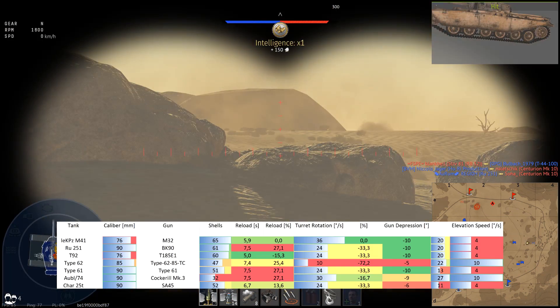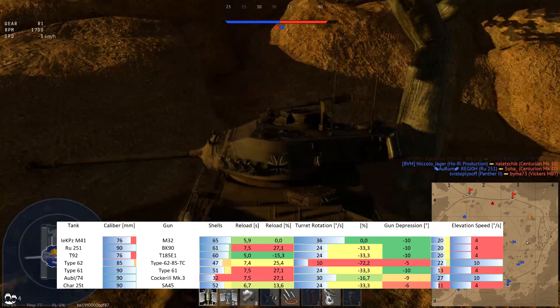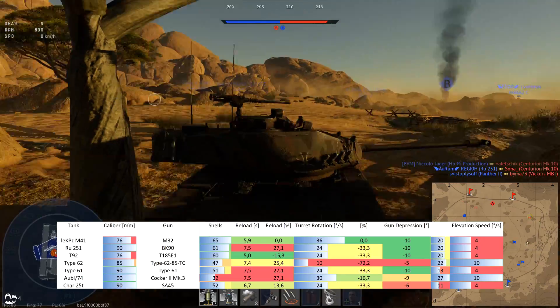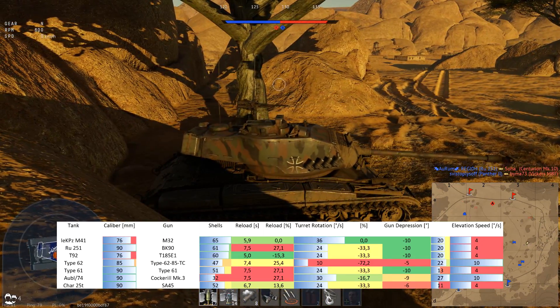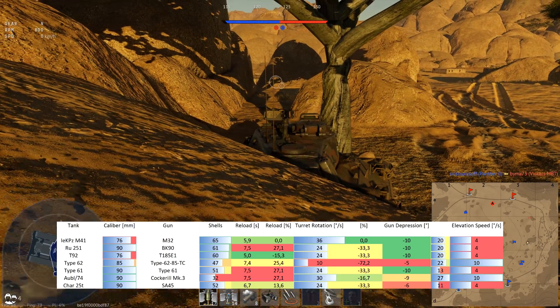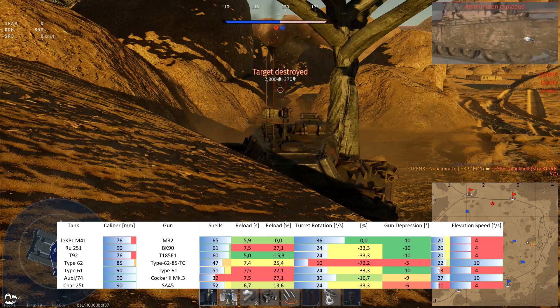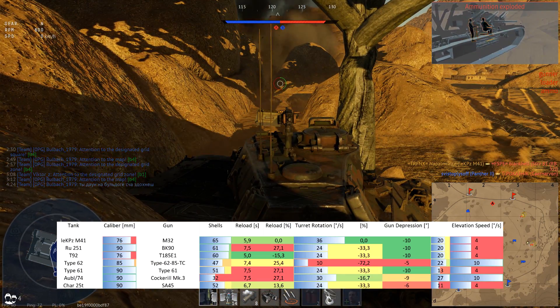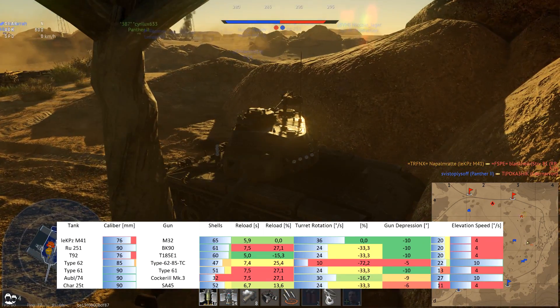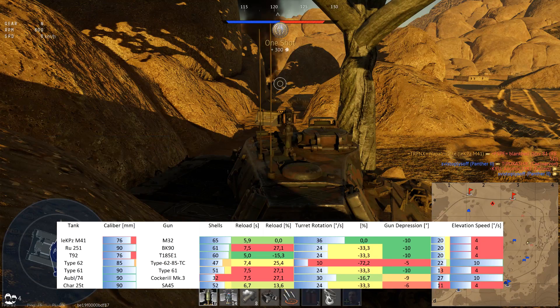The gun depression is joint best in class at minus 10 degrees, with 20 degrees of gun elevation — only second to the AMX-13 74 with its fantastic 27 degrees of elevation. The elevation speed is only 4 degrees per second, but that's okay; only the Type 62 and the AMX-13 74 are better at 10 degrees per second. So this is really nice handling overall.